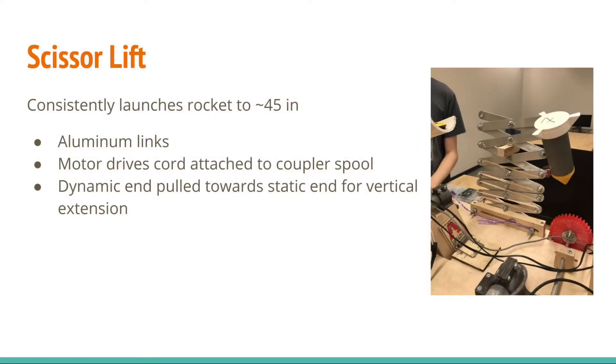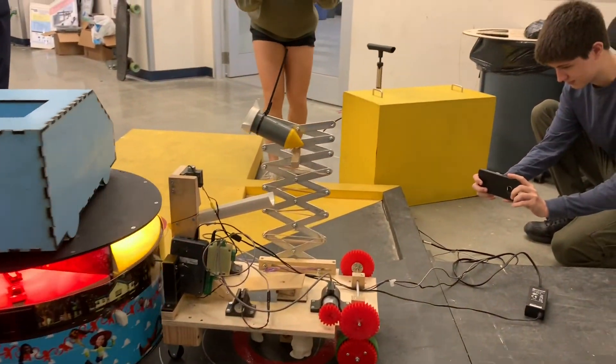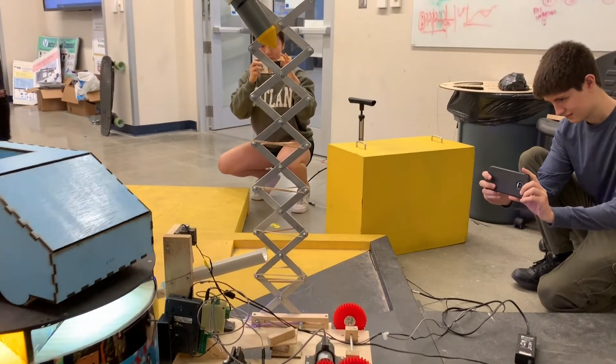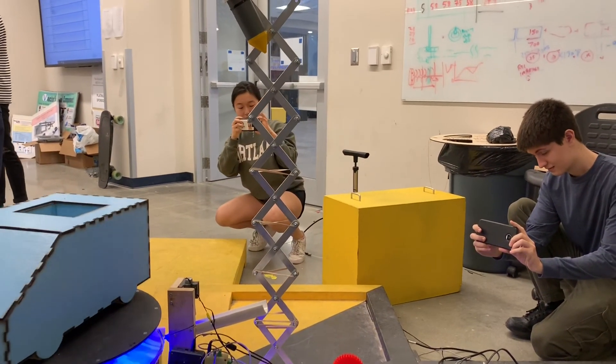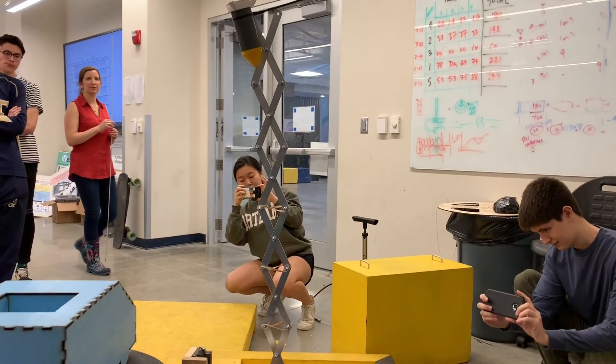Our launch mechanism was a scissor lift activated by a motor. The lift consisted of seven stages of aluminum links fastened with screws and lock nuts. When the motor activated, it wound a plated cord around a coupler spool to pull the dynamic end of the lift towards the static end. The result was a vertical extension which launched the rocket to 45 inches above the floor.